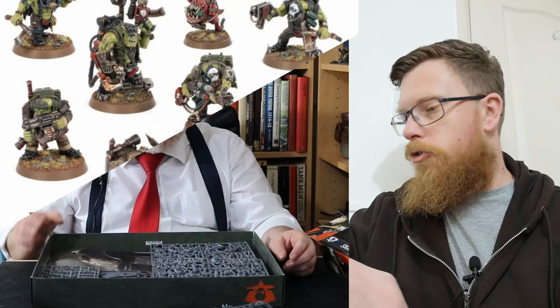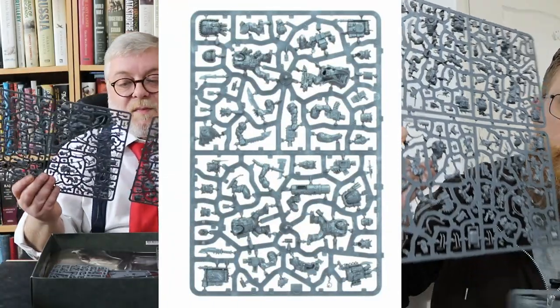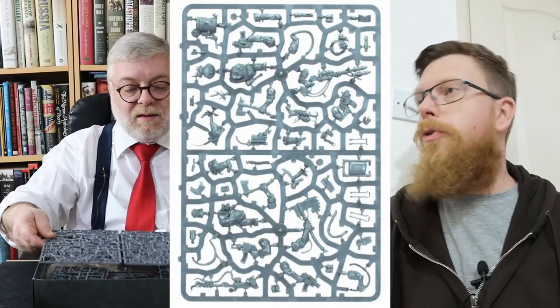Next we've got the two factions. Let's do the factions. You get the Orc Commandos. They come across three half sprues. You can actually see they're manufactured like this — you can actually see where it's been cut. These are cool. I do like the new Orc Commandos. They've got a lot of character. If you're even remotely interested in Kill Team, you've seen videos of these guys all over the place. They are sweet. These are not new.